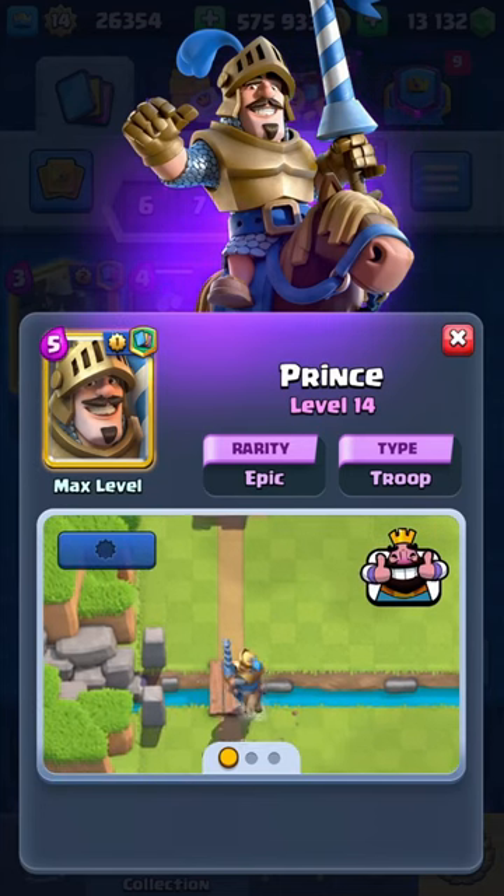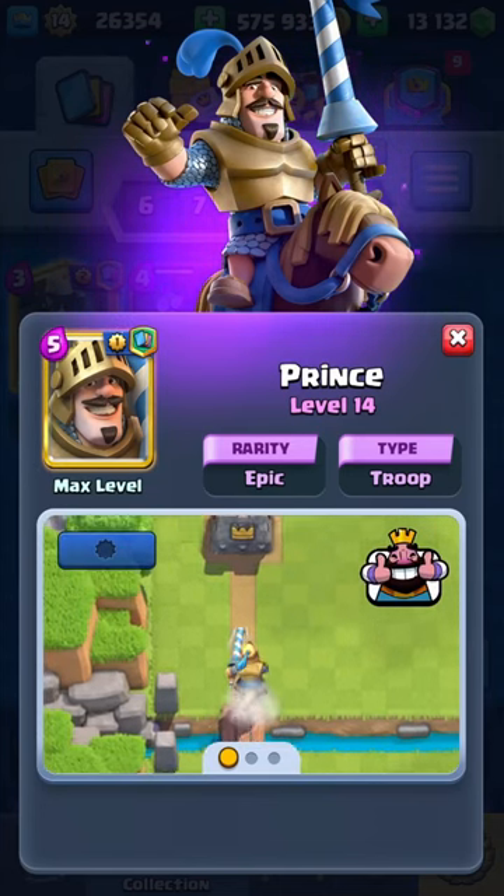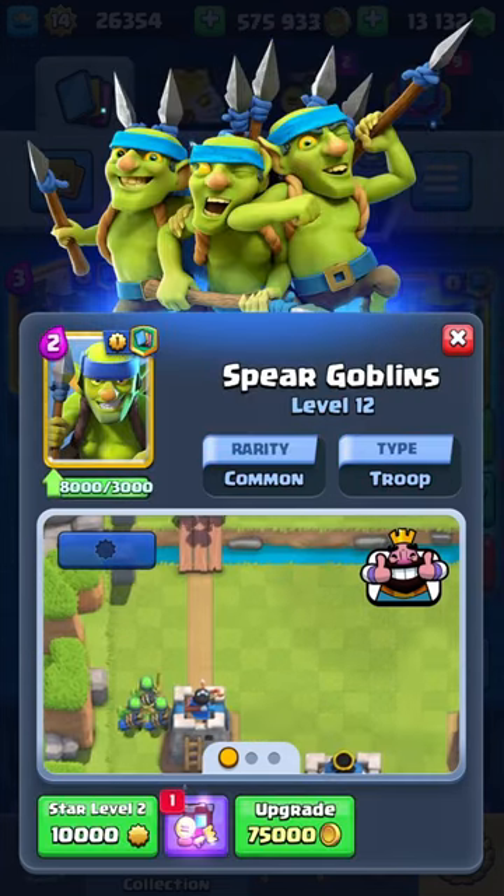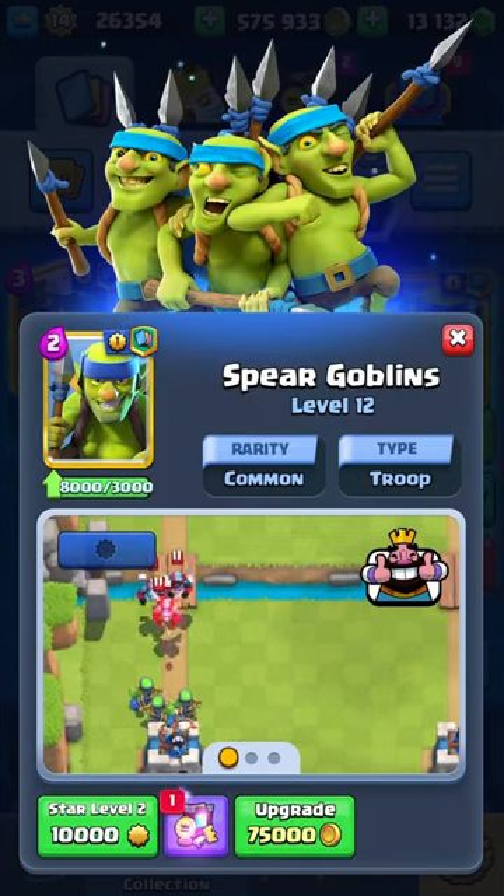Next we're gonna have the Buff Prince, which is just unreal — the DPS is super good to take out tanks, and the counter-attack potential of this card is even better.